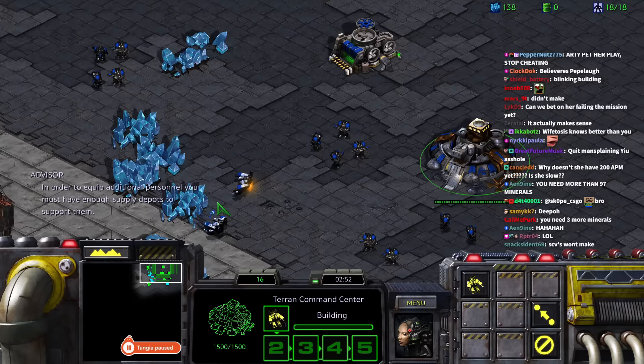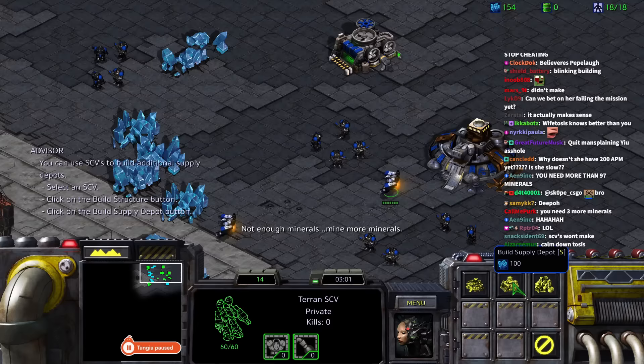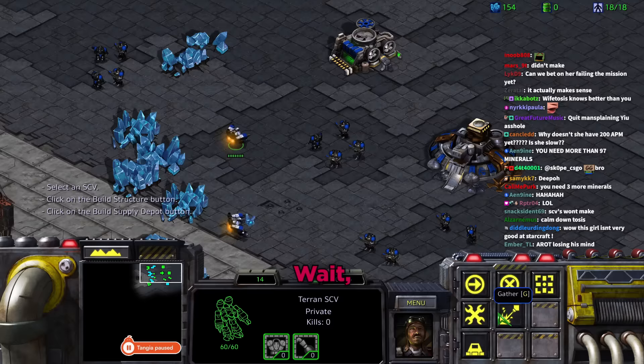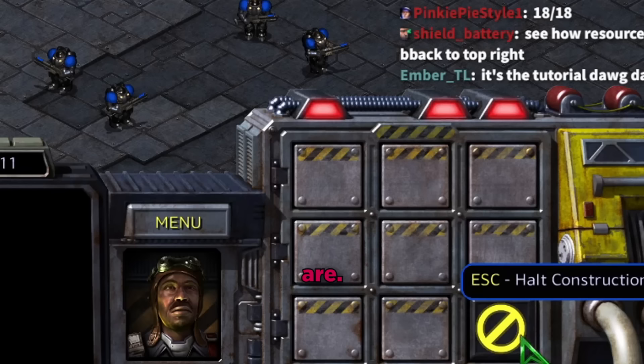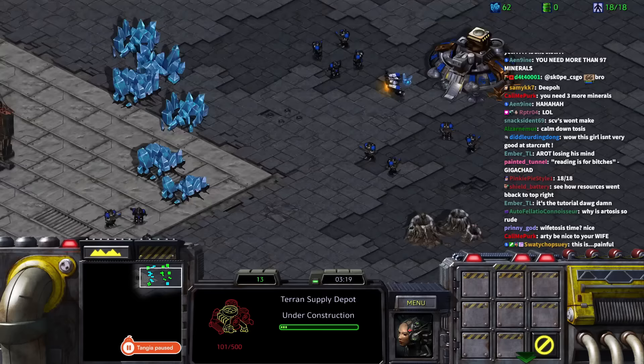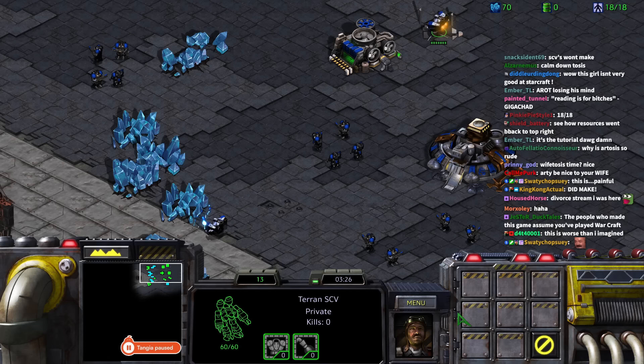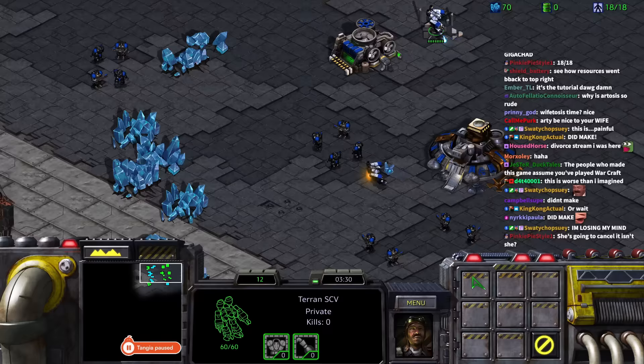Daniel explains the SCV will build additional supply depots. Tara loses track of the SCV. They try to build another structure but Tara keeps forgetting to right-click. She complains there are two buttons and she's still learning.